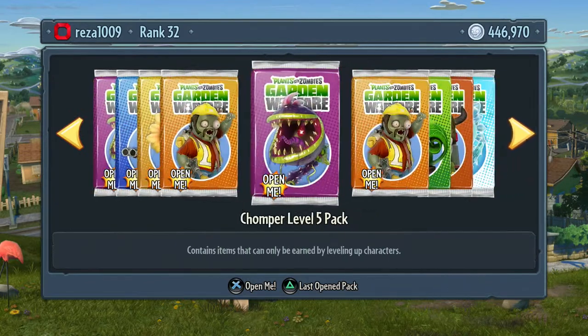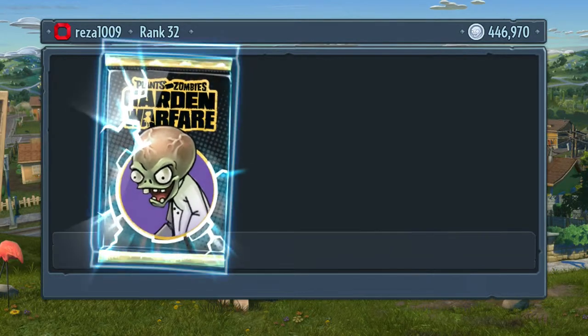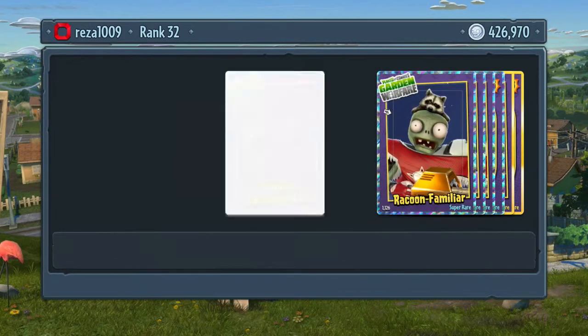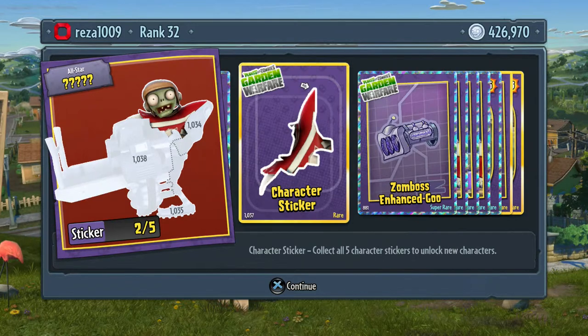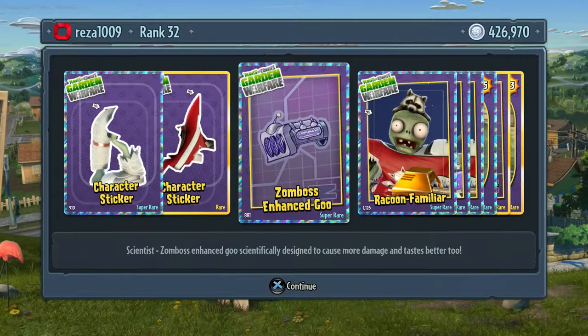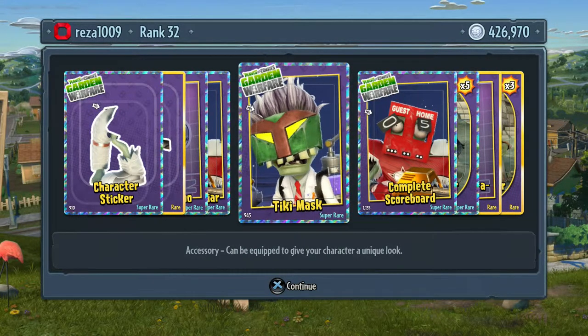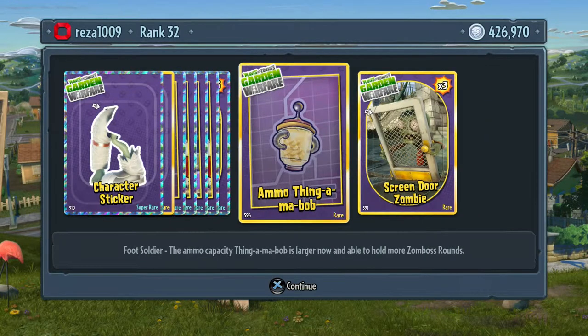Should we open another one of those zombie ones because I think those are the best ones? Let's have a look at the other packs. More character pieces - second one for the All-Star and the first for a Scientist. Zombie Boss enhanced goo, lots of super rare items - Raccoon Familiar, I don't know if I'm pronouncing this stuff right - Tiki Mask, complete scoreboard, Newspaper Zombie and a few other nice things.